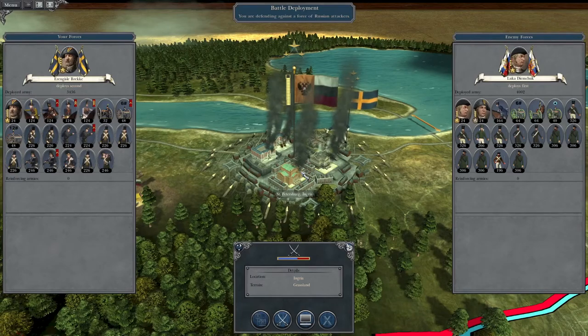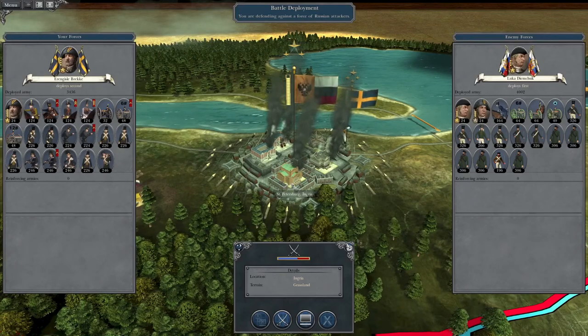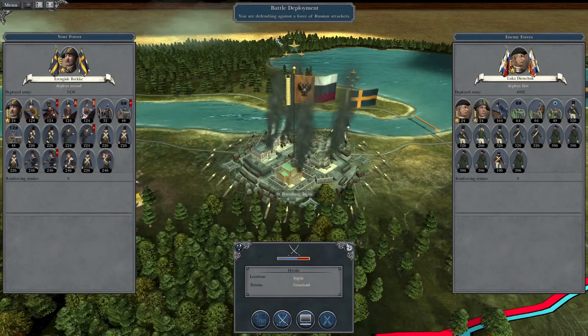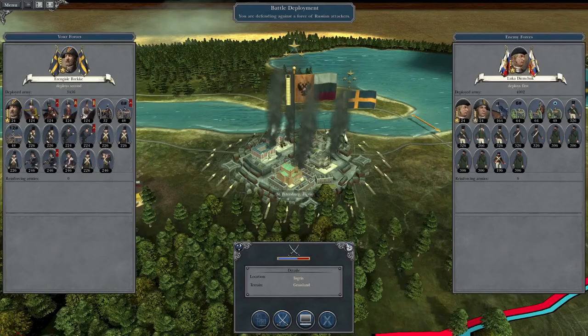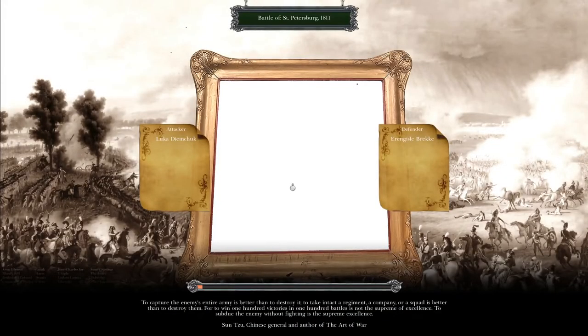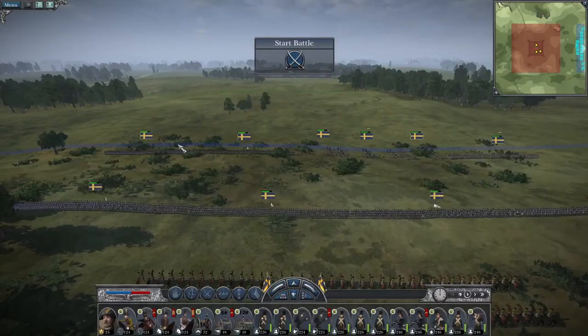Welcome back. This is Napoleon Total War 3, let's play as the Swedish Empire. We're sieging St. Petersburg because they have fortifications, but they're going to sally out and attack us in the open field. We've just started our war against the Russian Empire - this is probably the last major war of this campaign, as Russia is the only real challenge. There's one territory left under the empire's control but we probably won't get it in time.